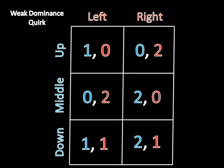To do this, we will look at this game, where player one has three strategies: up, middle, and down, and player two has two strategies, left and right. So let's begin by noticing that down weakly dominates up for player one.